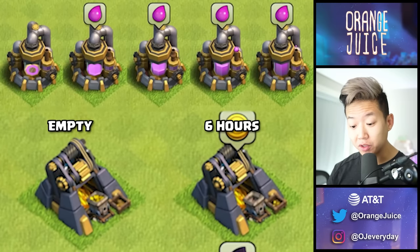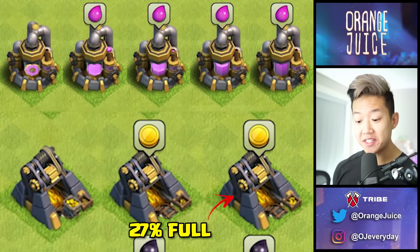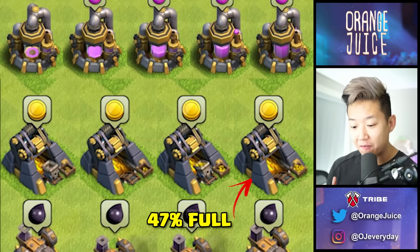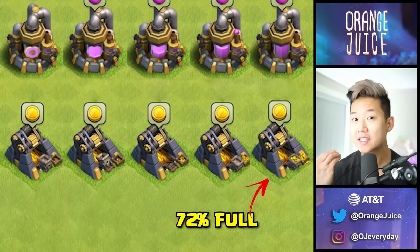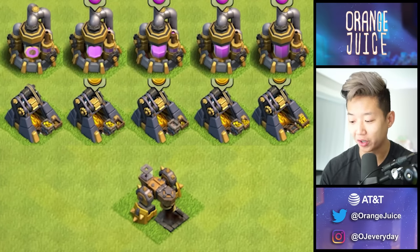At 6 hours, the gold collector is 11% full. At 15 hours it's 27% full. At 26 hours — this is starting to get to the sweet spot. You can notice it looks a little different from the elixir collector; it's 47% full. At 40 hours it's exploding with gold. This is the fullest it's going to appear — 72% full or more. This is how you can really tell if a base is worth it.